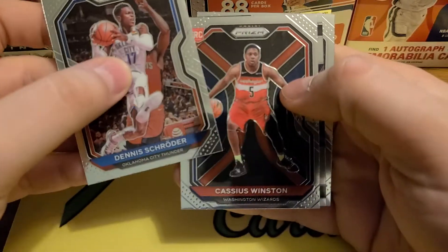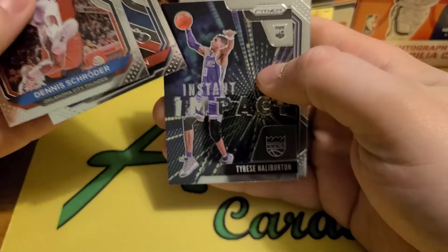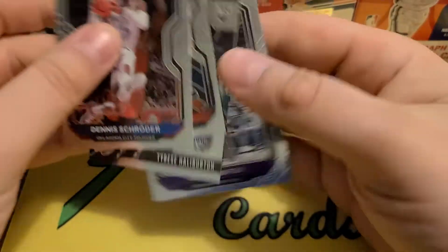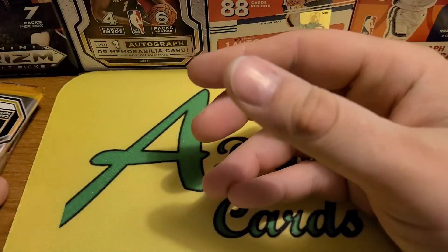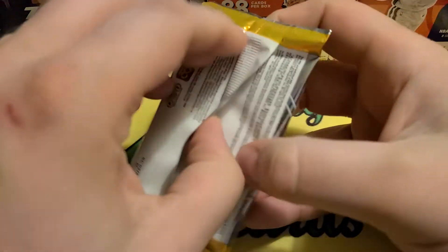Got Schroeder. Cassius Winston — rookie. Tyrese Haliburton — pretty good one there. And De'Aaron Fox. Alright, two more packs to go. Looks like it's going to be a quick video.